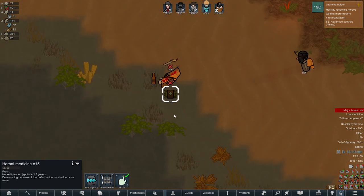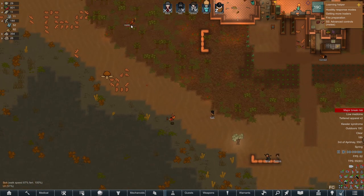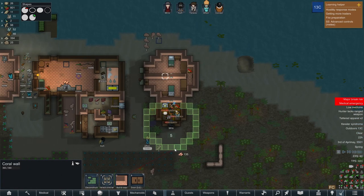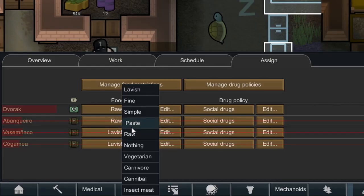One of the raiders had 15 herbal medicine on him — 15! The catch was so huge that the prison needed to be expanded and the food policies needed some adjustment.